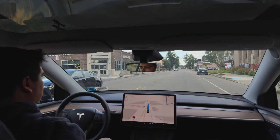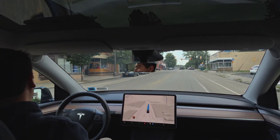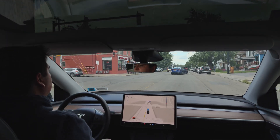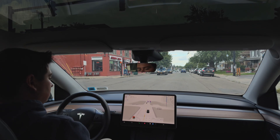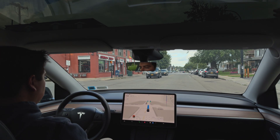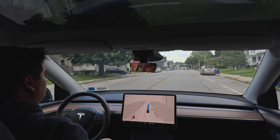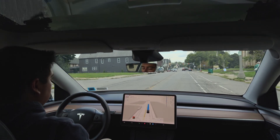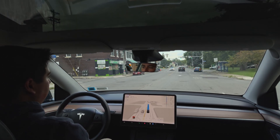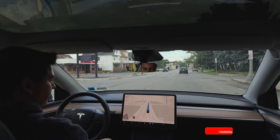We did have to disengage there sadly, and we did have to reverse. That light is weird — there is a stop line so it should understand that. Let's see what we do on this next light — we didn't have issues with this one before. There's no line surprisingly, and we do stop and give plenty of distance. Super weird case. Hopefully in the next build — we didn't get one on Friday last week and it's Tuesday this week — maybe we'll get one on Friday. Maybe it'll be a big one, maybe a 12.5 version for hardware 3 and even the Cybertruck.